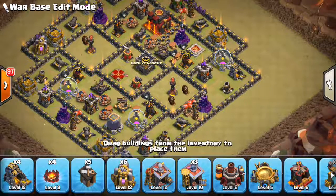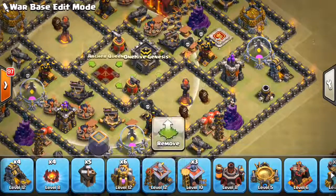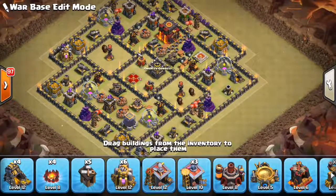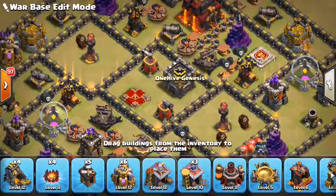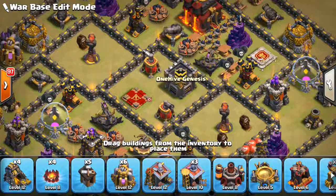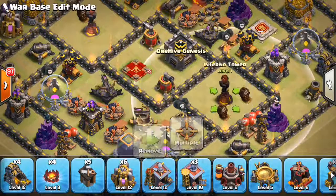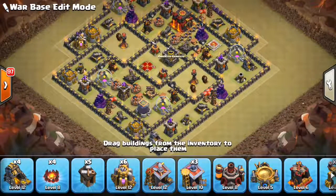With these overpowering attacks like Valks or Bowlers, where you're using a lot of one troop, the idea is that you kind of steamroll through a base very quickly and try to get all of it at once. By not having anything in the middle, that segments your base and makes it harder to just roll over it in one big push. Also keep in mind that it can't be jumped or earthquaked over, so they're going to have to either go through the wall or invest multiple jump spells to get past, like from one expo to another or from one Inferno to the other.